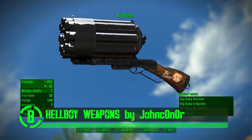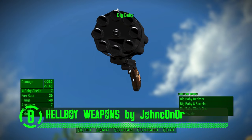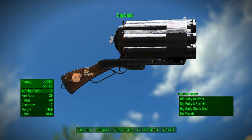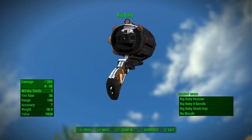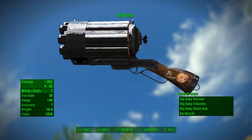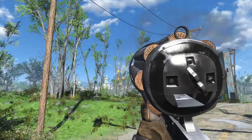Here we have Hellboy Weapons by John Connor. This mod adds a couple different Hellboy weapons to Fallout 4. These weapons are based off the weapons in the Hellboy comic book series and they definitely look unique. Now obviously these weapons are imaginary — there's no weapon in real life that looks like this. But some of the best things are imaginary.